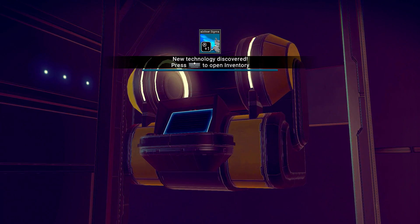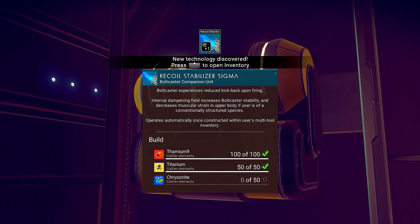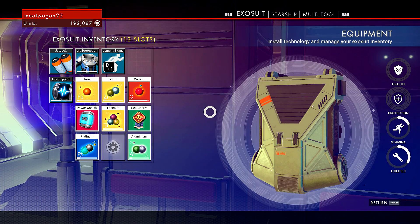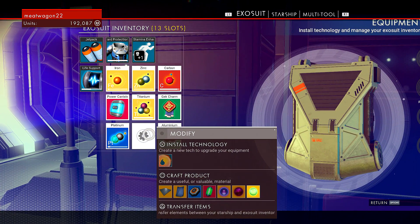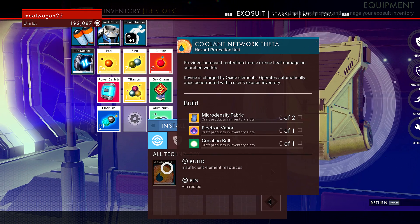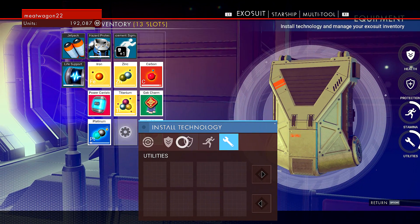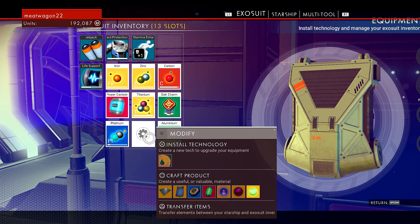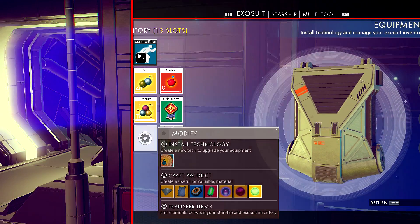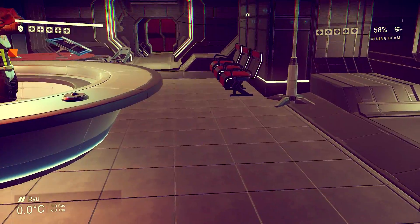Anytime you come across one of these multi-tool terminals, make sure you check it, because it usually unlocks some new technology for you. New technology, once you get it, you can make at any time when you have the right equipment. I have a coolant network theta, health, protection, utilities — I have different ones I can put on here, but I'm already so limited on space.